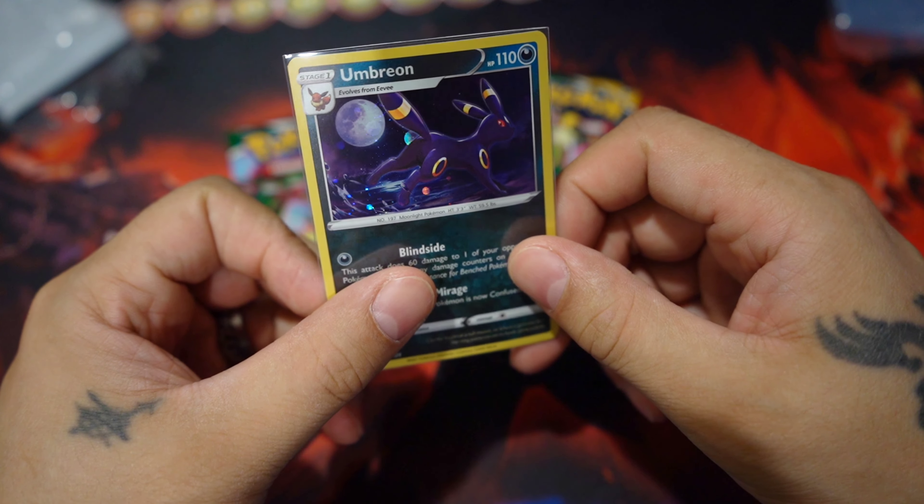We'll start off with a Green Goat Code Card. Yikes. A reverse Wishiwashi and a non-holo Melodic. Alright. What do we get in the first pack? That's a small one.